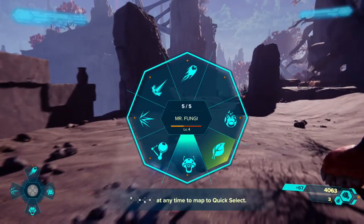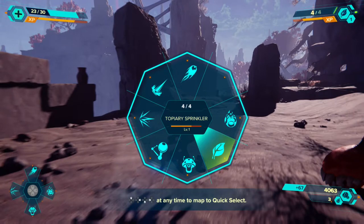I forgot how much this costs, but you get it between Planets 3 and 4 — the third one being the Scar, Stee, Debris Field and Cephala.